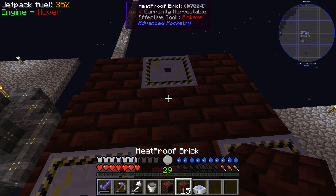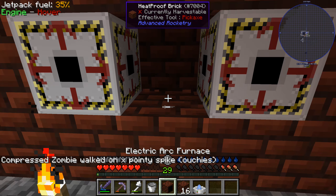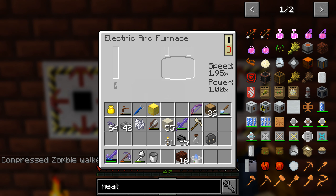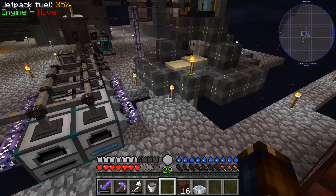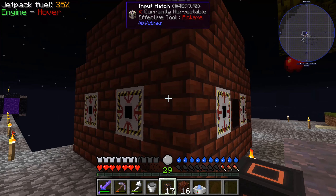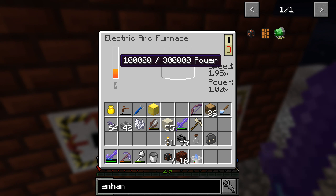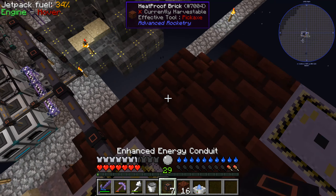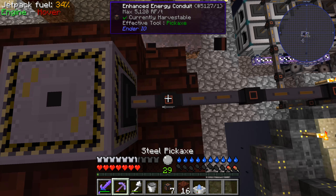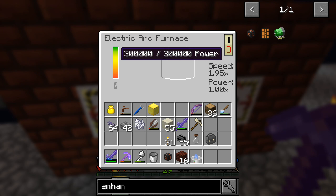I feel like I'm kind of missing something. Shouldn't this furnace be a part of this? I'll just try putting it in the middle. Speed one times 95, power one — so that seems like I did something. We're gonna need enhanced energy conduits, and that needs to connect to here. That connected — does that mean we have power? We have 100,000 out of 300,000 power there. I guess I need to connect these all around.